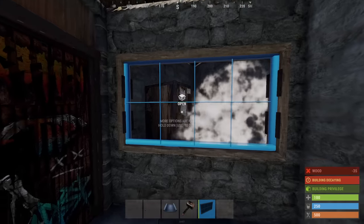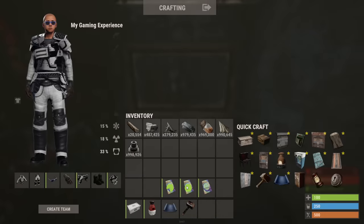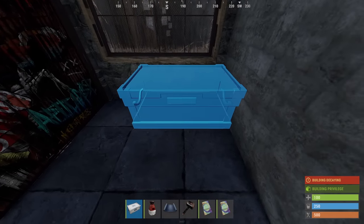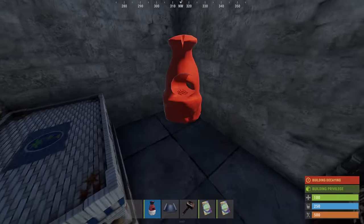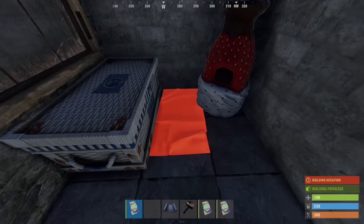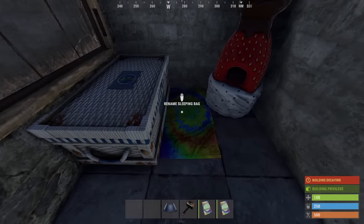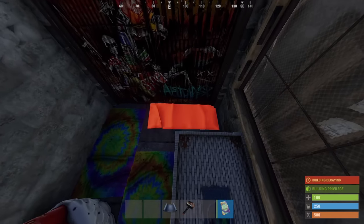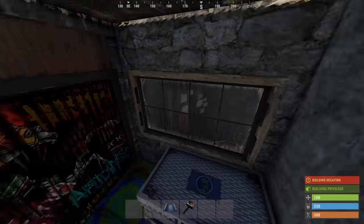Leave enough room for when you get a glass window. Our first box needs to be all the way in this corner. The furnace goes on the opposite side. This should leave just enough room for a sleeping bag in the middle. The last two bags go like this. Now we have our basic starter.